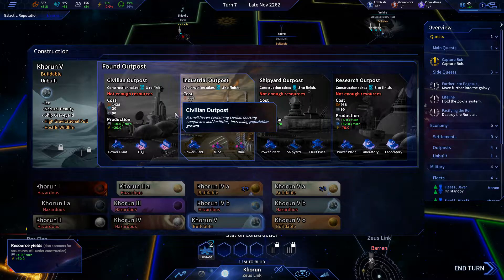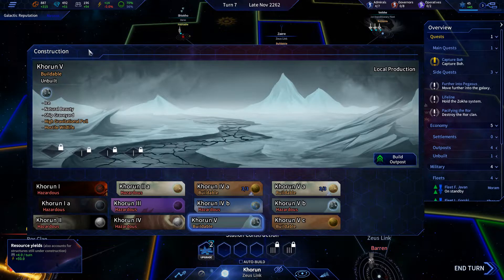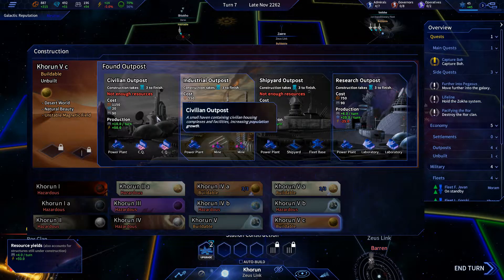That takes a lot of materials — right, that makes sense. We did a civilian outpost there, that is really good. Is there anywhere else we can do a civilian outpost that doesn't cost a lot? No.